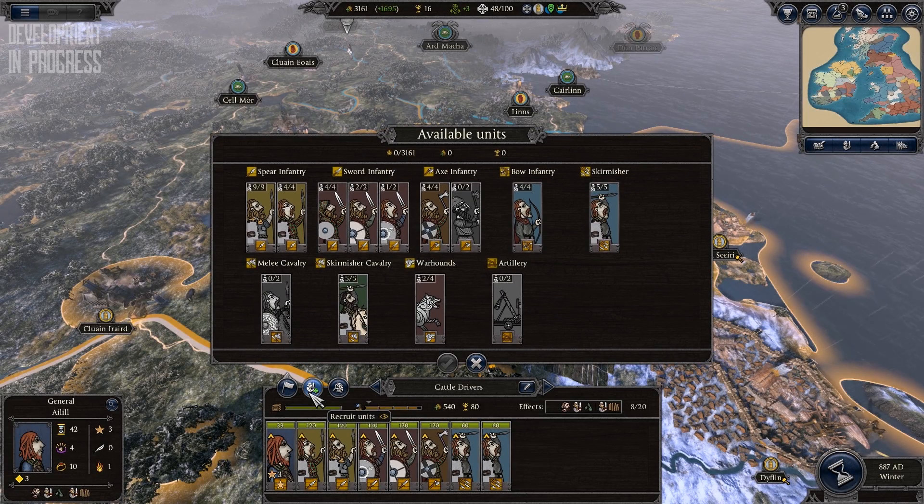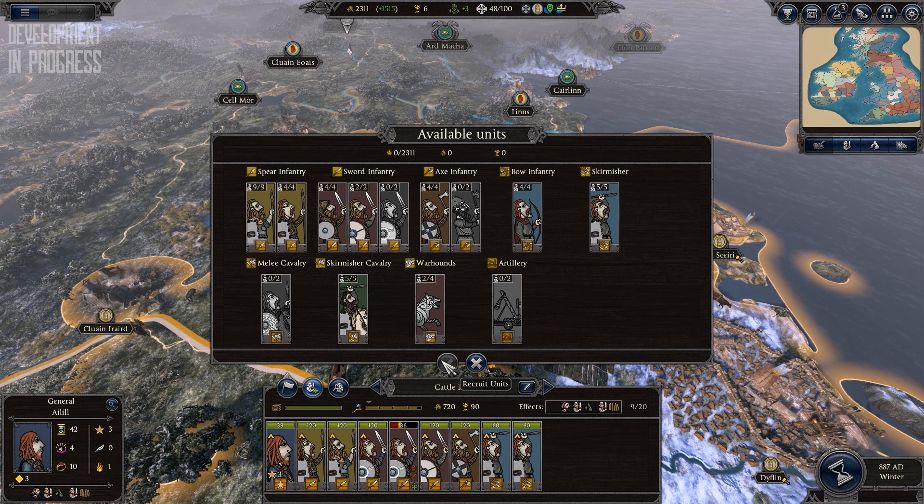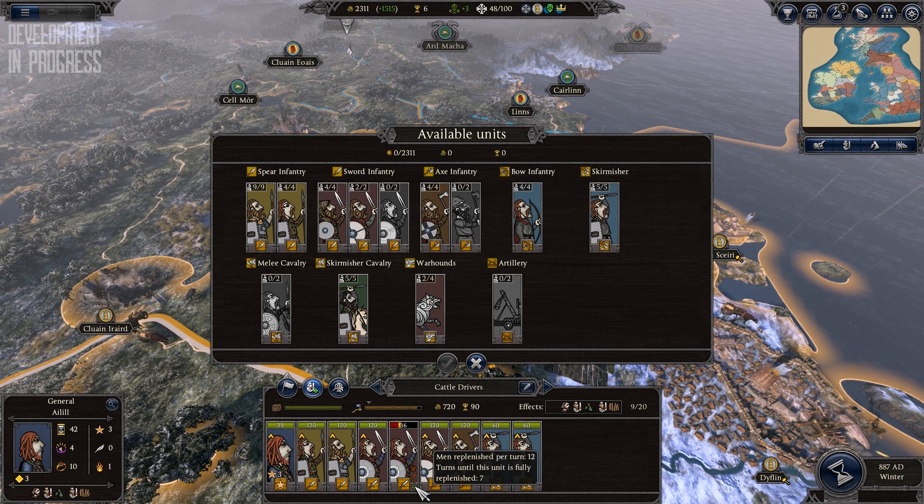When recruiting a unit, you can select the army you want it in and recruit it, so long as you have enough money and food to feed them. You don't need to have a specific building in that region to recruit the unit. However, you won't get an entire unit, only a small band of men which will replenish to full over time.